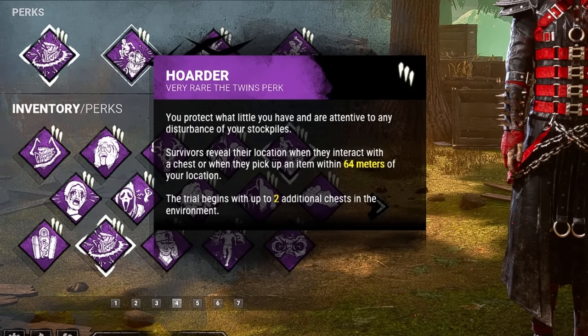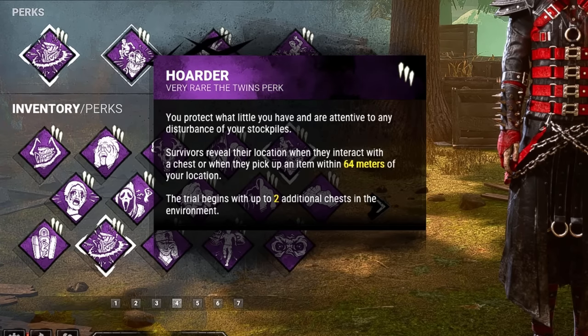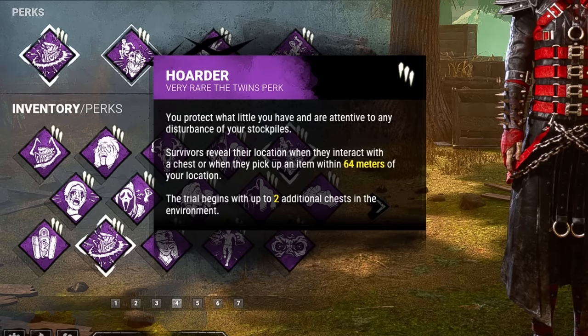Next, we have Hoarder. Survivors reveal their location when they interact with a chest or when they pick up an item within 64 meters of my location. This is great for whenever survivors pick up your box.